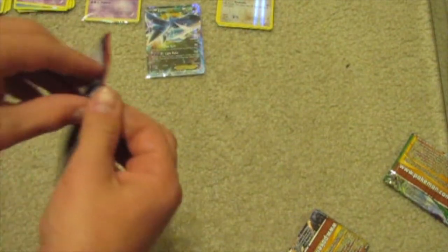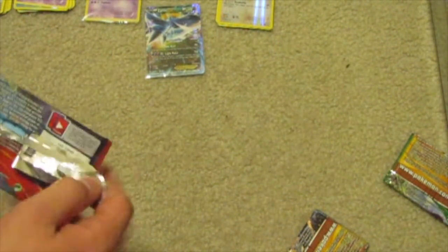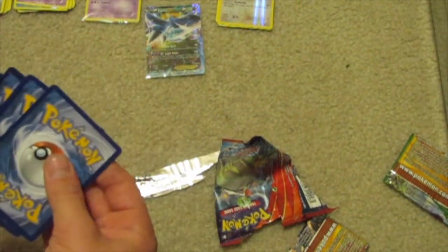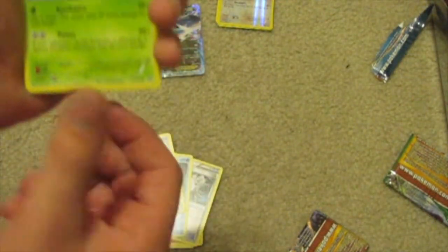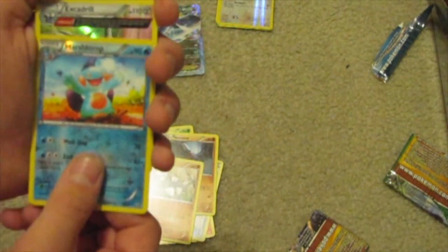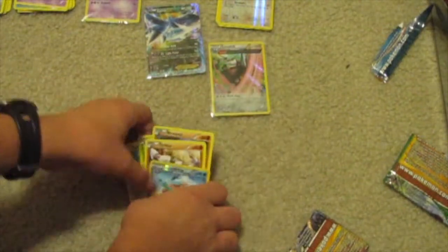Put my Fletchling right there. Now time to open up a Primal Clash, which has been pretty nice to me whenever I open these. Maybe open it upside down — that'll be the trick. Yep, that was the trick. So I have a Lanturn, an Ancient Trade Torchic, Mudkip, Spinda, Volbeat, Nosepass, Drillbur, a Reverse Holo Marshtomp. And — ooh! An Excadrill, Ancient Trade, holographic! Going to put it in a sleeve.